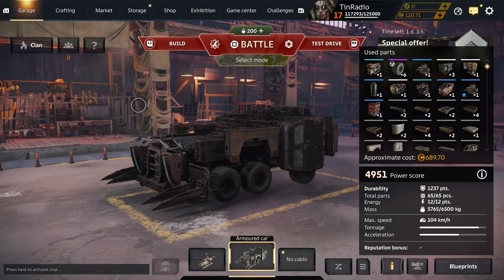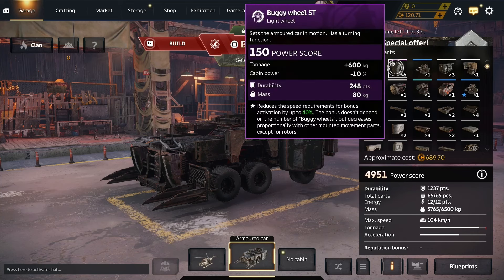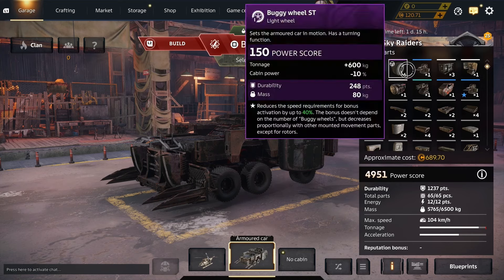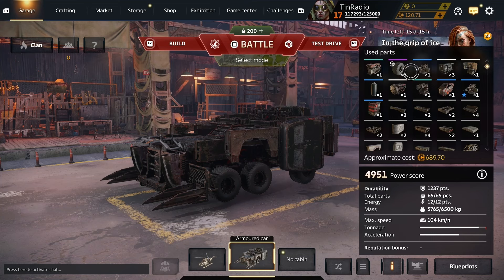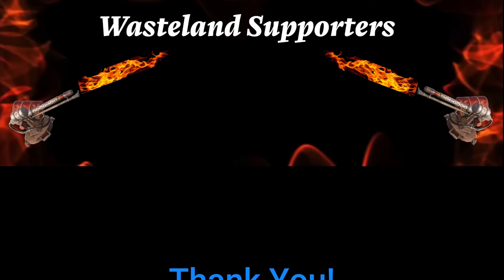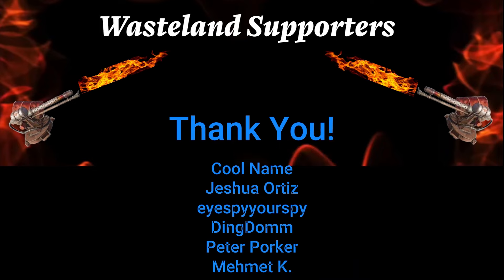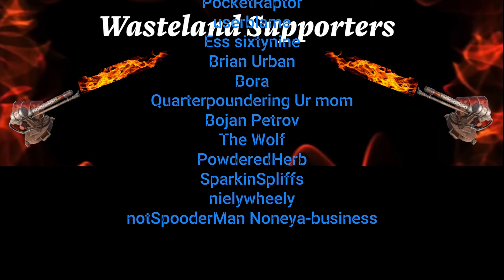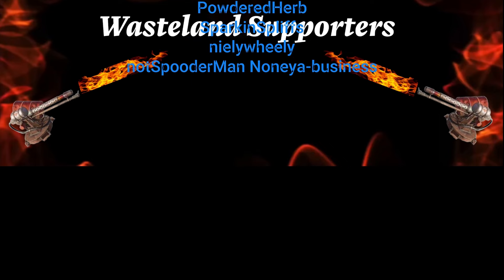Thanks for checking out our starter build video where we explored the most underrated wheels for new players. This build is only 689 coin — we essentially had this build put together in almost our first day of playing Crossout. Hope you guys enjoyed the content, and a special thanks goes out to all of our wasteland supporters for becoming members of our channel. We really appreciate your support. As always, take care of yourselves and each other, and I'll see you guys in the next video.